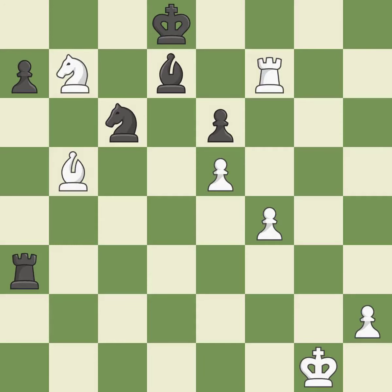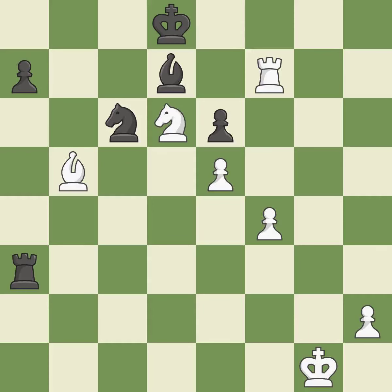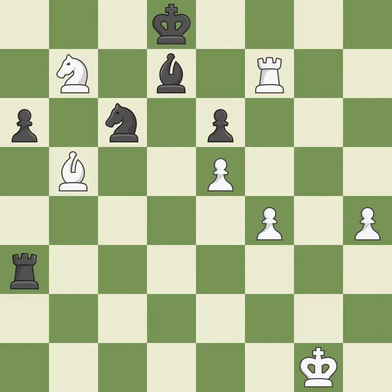That's a decent move. This avoids the knight's check — it is ideal. This protects a rook that was being attacked without any defense — it is ideal. This moves away from the knight — it's compelled. A passed pawn is pushed by this — it is ideal. This strikes the opponent's bishop. What I would have advised is that — it is ideal.